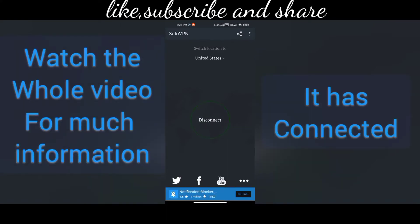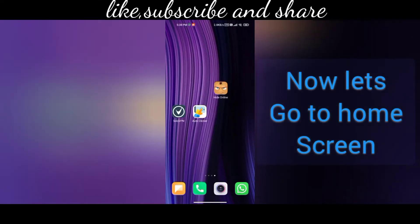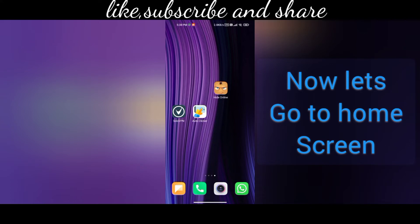It has been connected, guys — you can see here. It will take 30 to 40 seconds. Now I have come to the home screen. Let's open Auto Clicker; the link is also in the description so you can go there and download it.